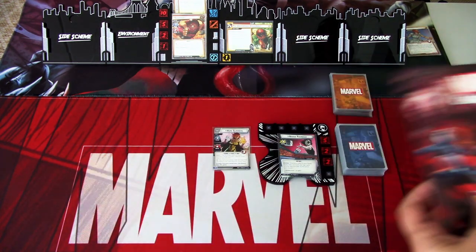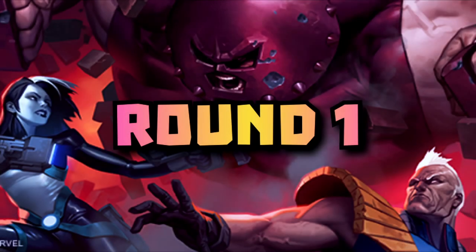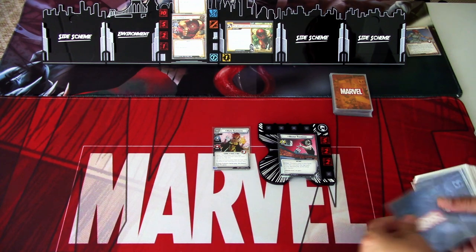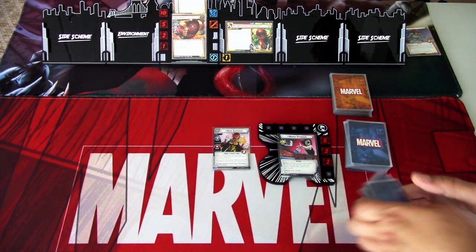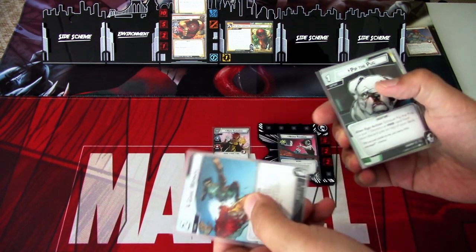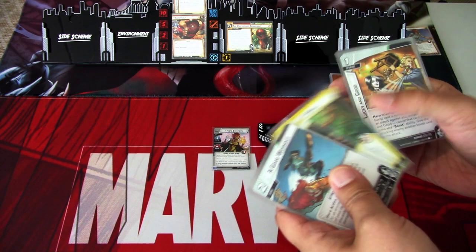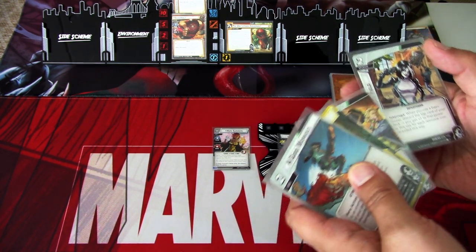We are ready to begin. So without further delay, let's get started. We draw our opening hand and we get a Good Workout, Pip the Pug, Team Investigation, Feral, Lucky and Good, and Probability Field.